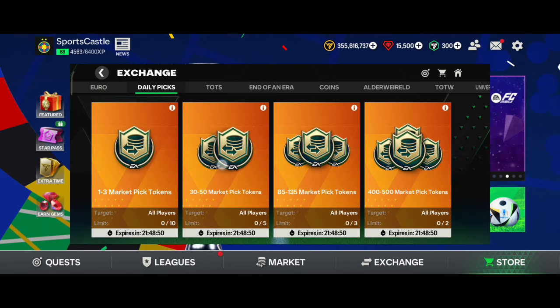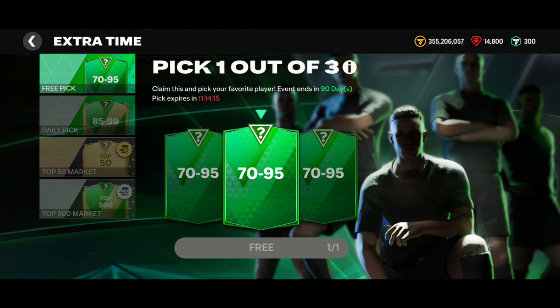You will see players use and exchange tokens, and you will see where the exchange comes from. In Extra Time, there is a daily free pack. It will be 70 plus — I will be 72 or 79, or 95, or 72 to 73.